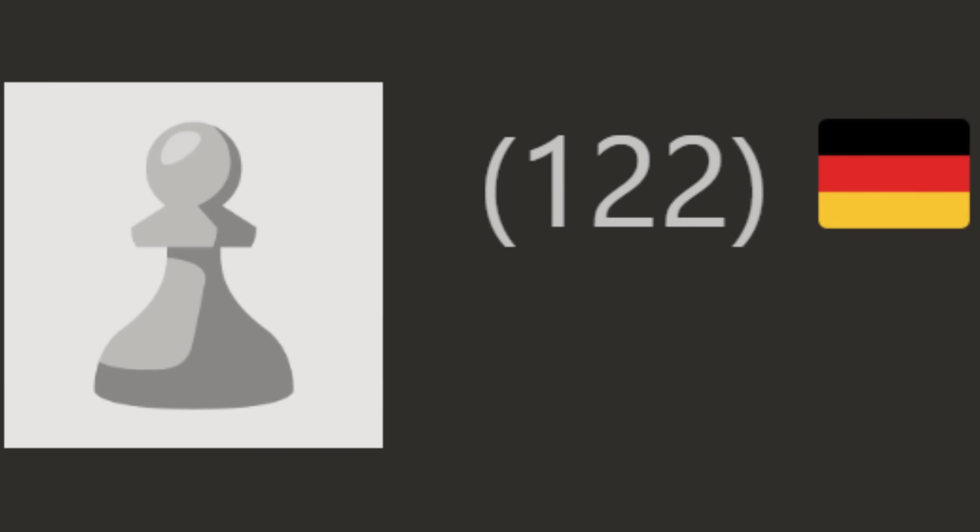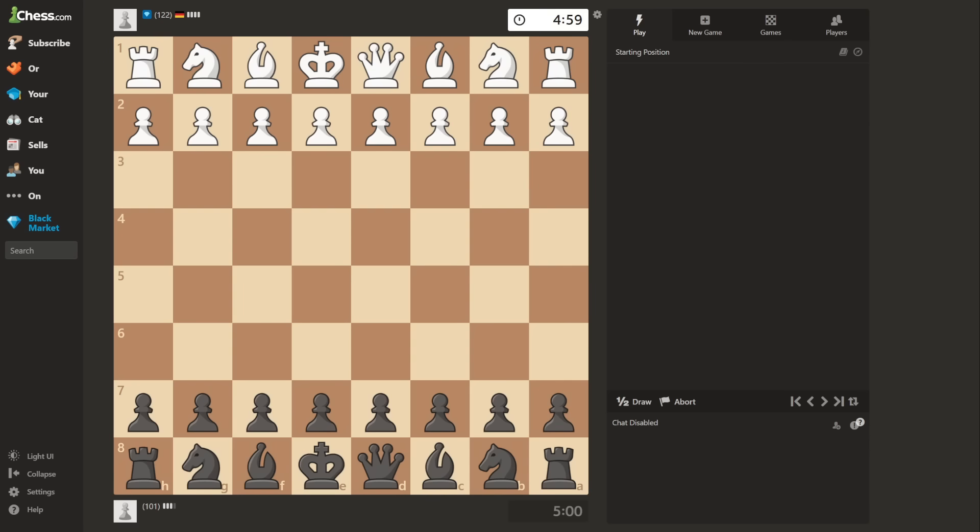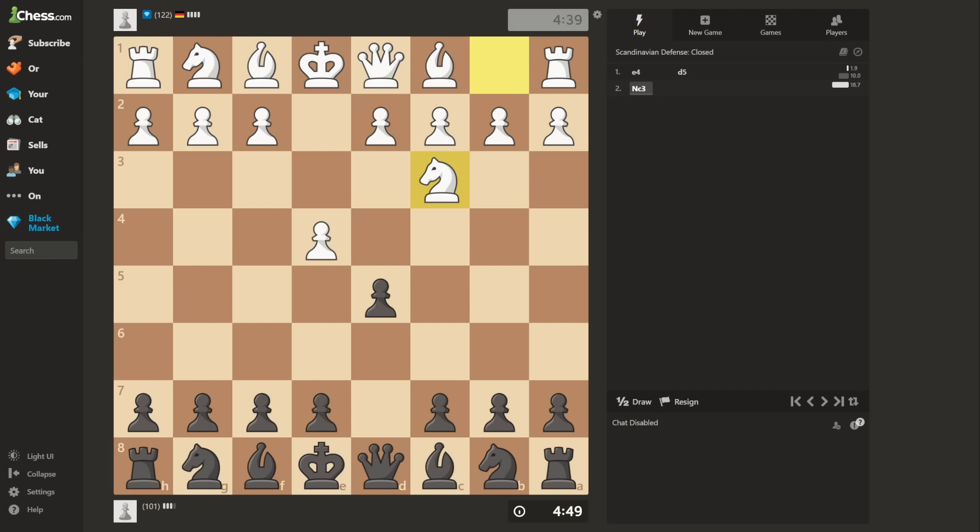We get a 122 from Germany with diamond membership. Membership icons these days look so ugly, man. E4. So in order to capture many pieces on dark squares, I of course need to open up the position. D5. Unless he doesn't want to open the position. I need to capture something on a dark square before move 6 or else the video ends. So I guess D4.